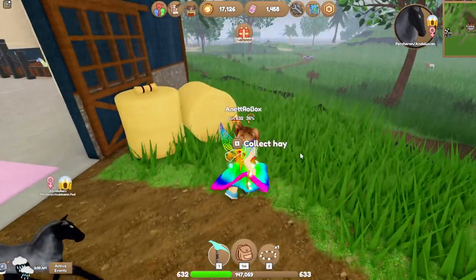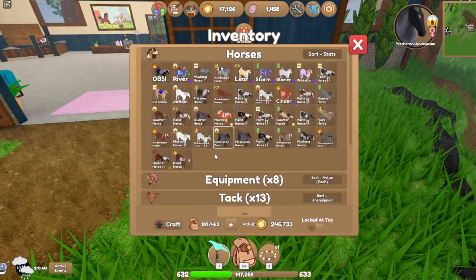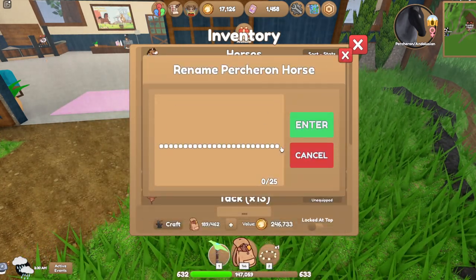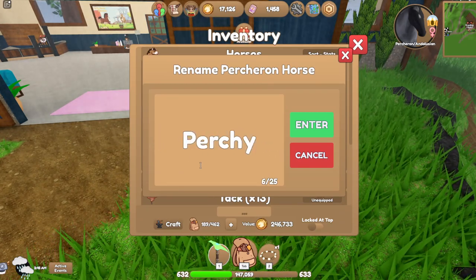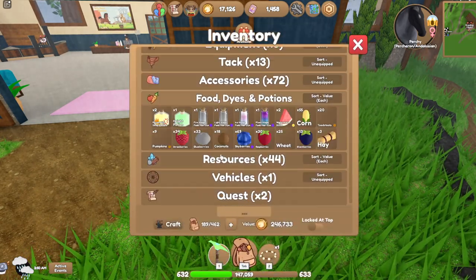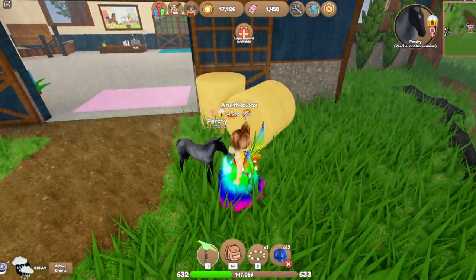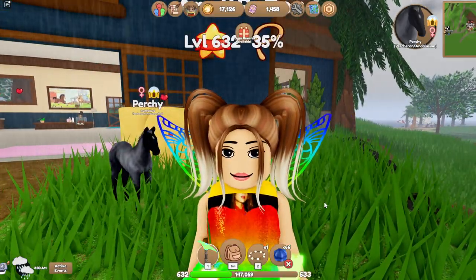I think I can give the horse a name. So we can actually rename the horse — it's going to be Perchy, because it's a Perturine horse, so it's our little Perchy. We can give it some food — give it some skyberries. Oh my god, skyberries! These are pretty rare, these are from the unicorn event still. This is the carnival event, summer season.